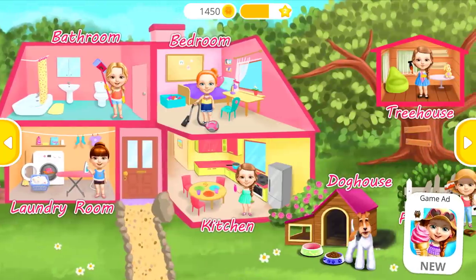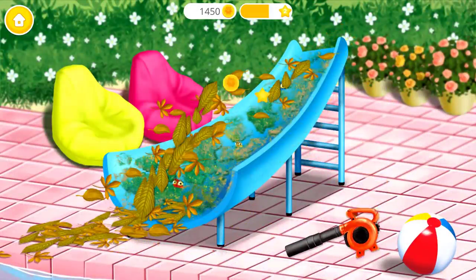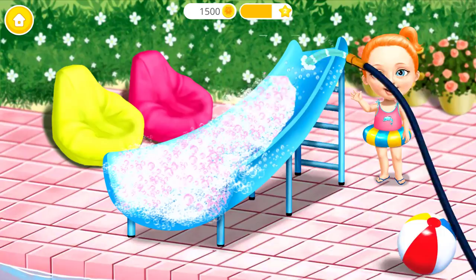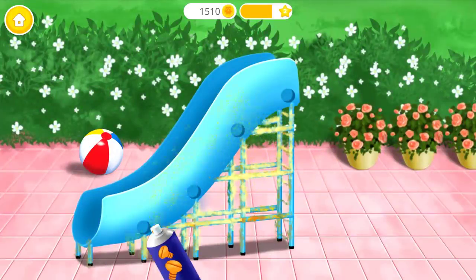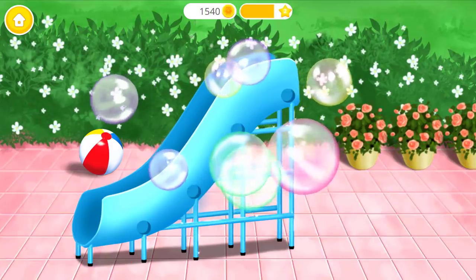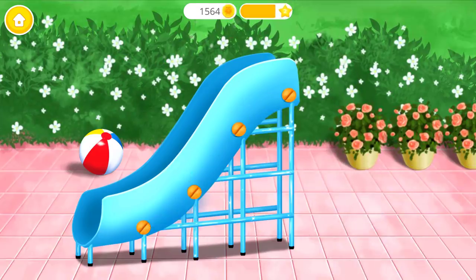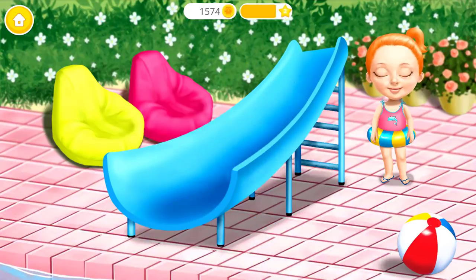Welcome to my house! Our water slide got dirty! Let's clean it! Use the sponge to clean it! Great! Now rinse the soap off! Spray on some rust remover! Wipe it! Pop the bubbles! You're doing great! Polish it!